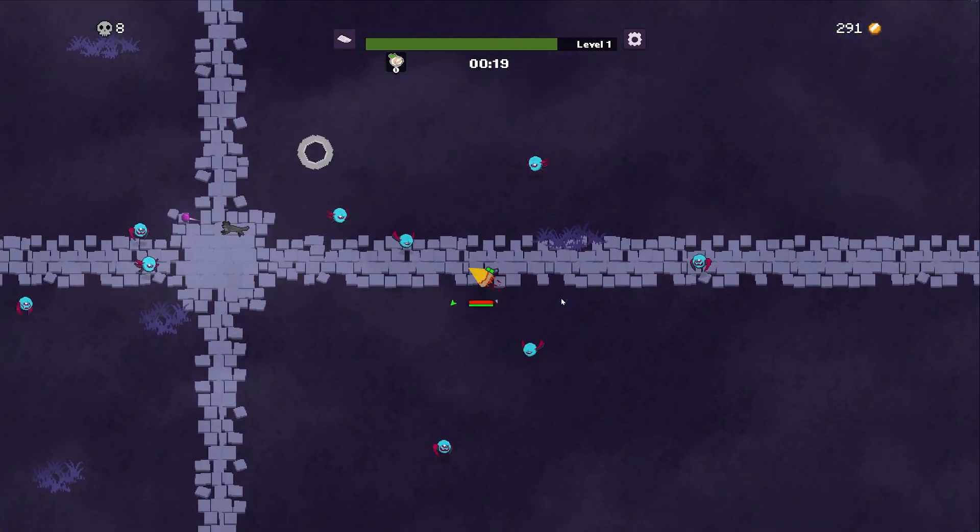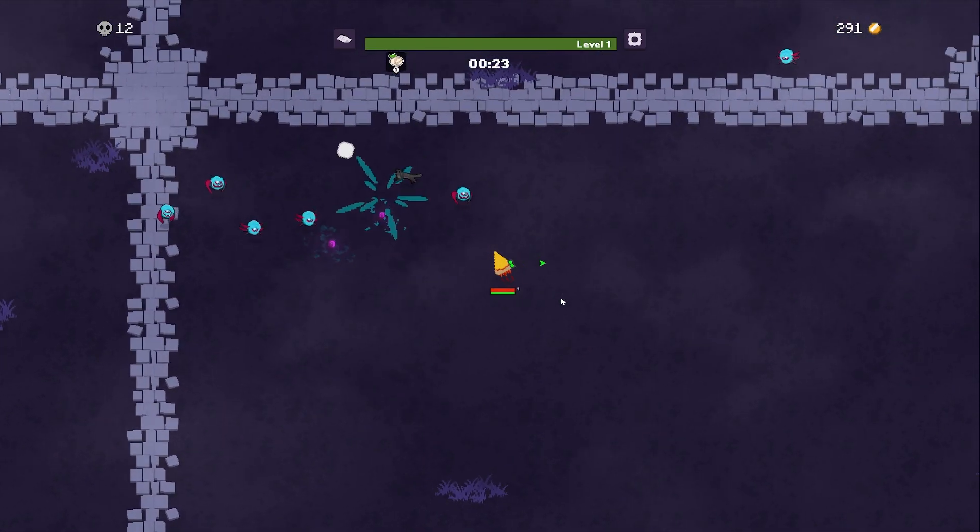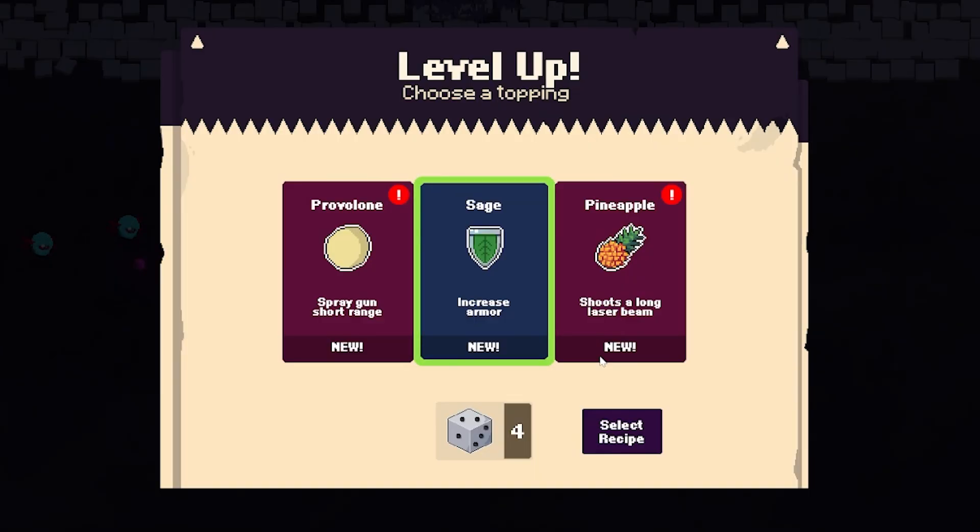I've played a few runs already — I lost a couple and I've won a couple, and I've really had a nice time. At our first level up we get to choose a topping: we can add provolone, a spray gun with short range; sage, which increases armor; or pineapple, which shoots a long laser beam. I know it's controversial, but I'm going to add some pineapple to our pizza.